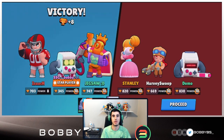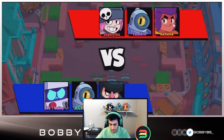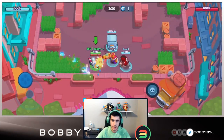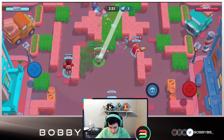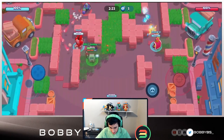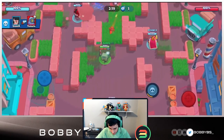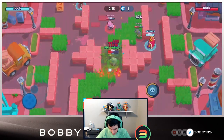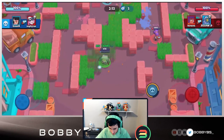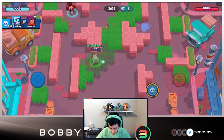Here we go into our final game - we're going up against a Rico, a Shelly, and a Penny, so a pretty normal average comp for this map. Jigsaw's going on the Rico, same as last game. The Shelly is probably trying to sneak somewhere. There it is - we're able to find it. This Penny is going to try and kill us but won't be able to. Hopefully we can pick off that Shelly and we're able to.